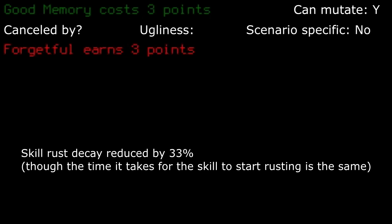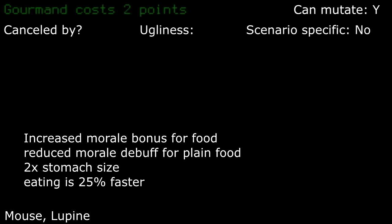Good hearing: it just doesn't provide enough benefit to justify costing a single point, unless you plan to go down a mutation route or just want good hearing. Good memory: if you tend to micromanage your skill rusting because you get bored, then you can take this, but most people don't. I just find it a wasted point. Gourmand: with a larger stomach, morale nullifiers and bonuses, and faster consumption speed, this is an absolute beast of a trait if you decide to take it, with high metabolism and high thirst.